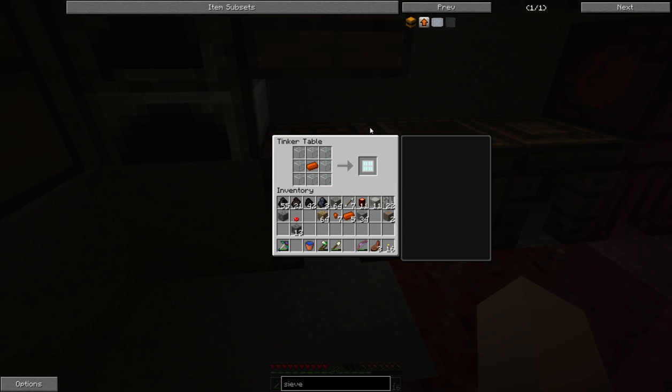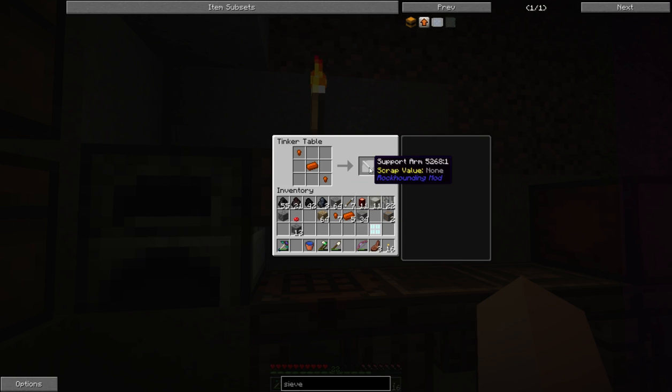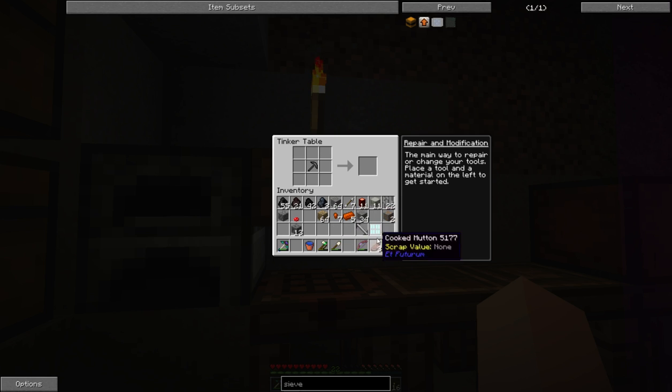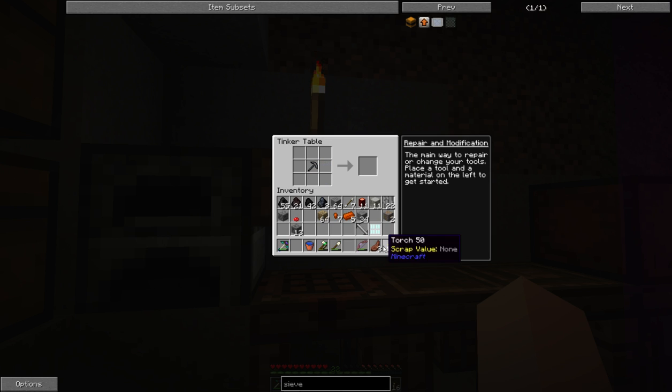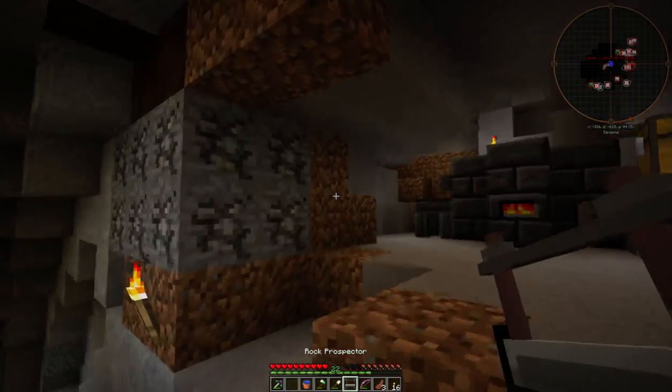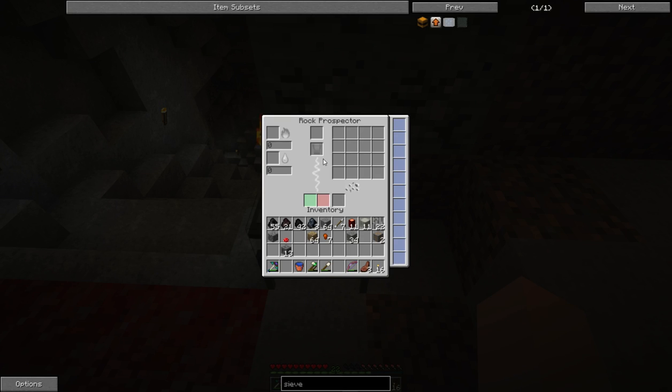First thing I'm going to make is this cabinet and the support arm — they can be made out of basically any metal — and they are used to make a Rock Prospector. Again, any metal can be used for the other parts of it. This goes here, this goes here, and that goes around there and you get this thing. I have not looked at it so I don't know exactly what it does or how it does it.